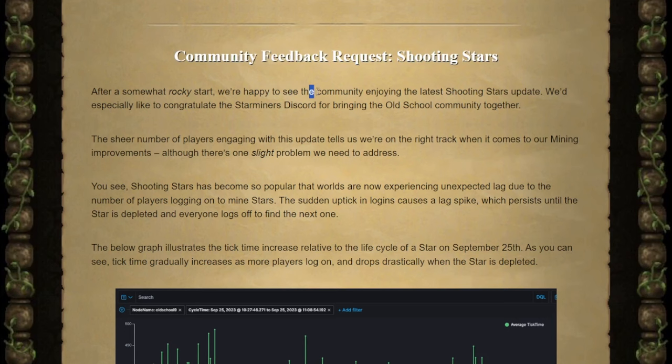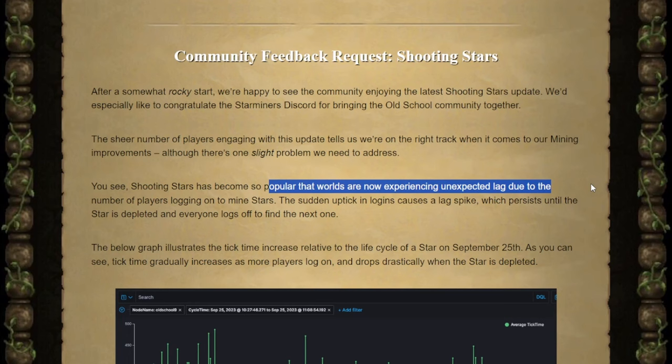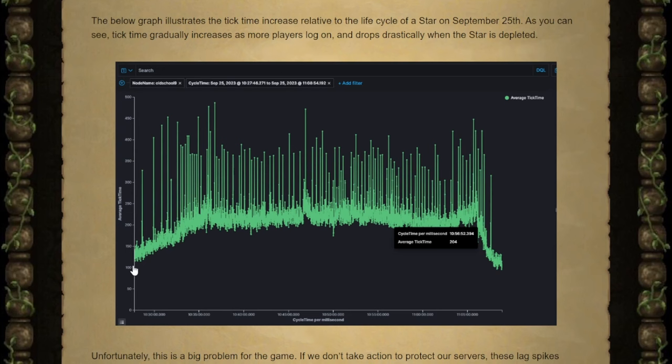They're asking for feedback on the shooting stars. Glad to see everybody's enjoying the latest update — however, the main complaint that I can agree with is that they're so popular that worlds are now experiencing unexpected lag because of the amount of players logging into them. They also share a graph showing that when the star drops it slowly increases the lag on each tick, maintaining a 200 to 250 tick rate throughout the star, and then once the star leaves everybody drops off and it goes back down to normal. Thanks for sharing this graph, Jagex — these are always appreciated.